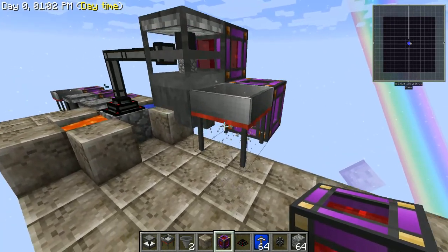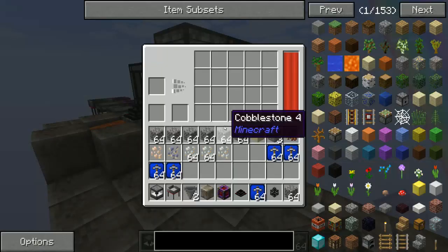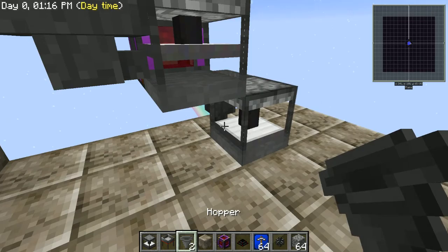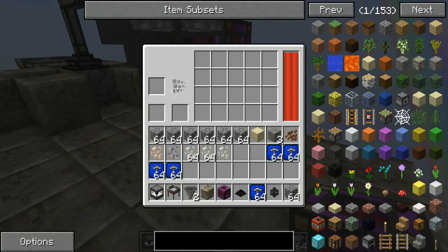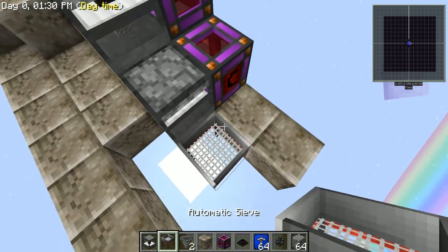And it starts sieving. But obviously, just like over there, if you don't want to sieve gravel, you can put a hammer here and then it'll start breaking it down into sand. And then we can take it a step farther — that'll break the sand down into dust and etc. You just keep chaining it down until you get to the sieve.